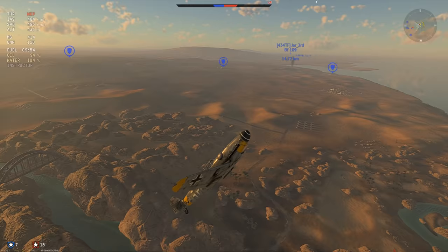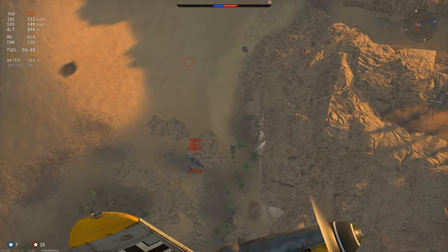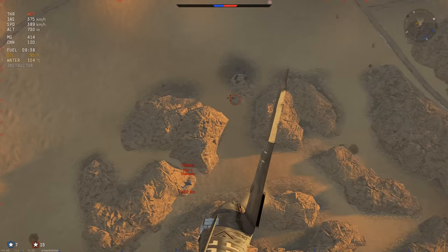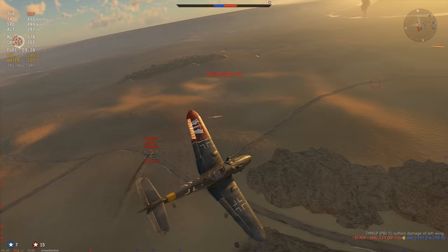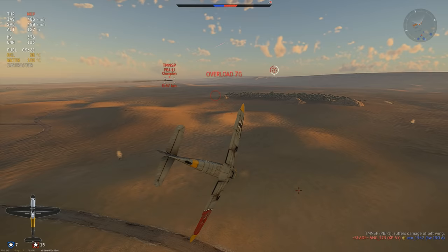I don't want to go head-on with those 14 .50 cals in the nose. Got a little hit - probably a .303, didn't really do any damage. Keeping an eye on the XP-50 because I don't want him to dive on me as I'm trying to kill the PBJ. I want to kill this guy because he will win on tickets - I don't have the time to let him just run about and kill pillboxes.